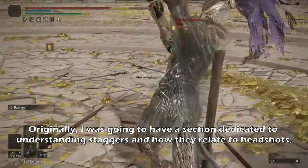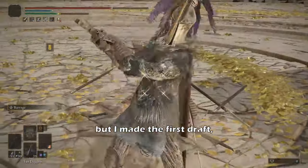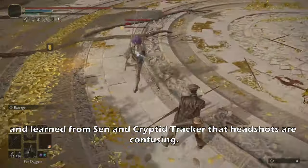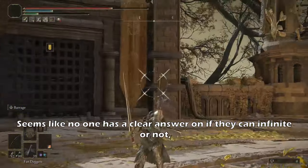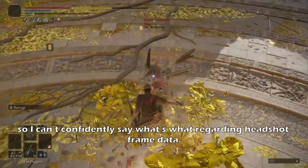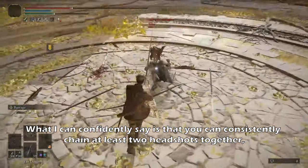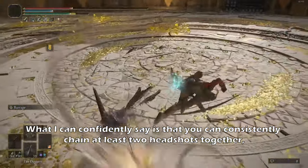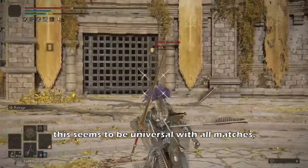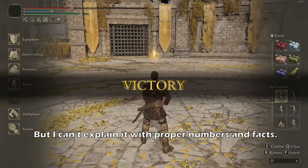Originally I was going to have a section dedicated to understanding staggers and how they relate to headshots, but I made my first draft, had a QA, and learned from Stan and Krypton Tracker that headshots are confusing. Seems like no one has a clear answer on if they can infinite or not, so I can't confidently say what's what regarding headshots frame data. What I can confidently say is that you can consistently chain at least two headshots together, and from my nearly year-long experience with this playstyle, this seems to be a universal truth with all matches.